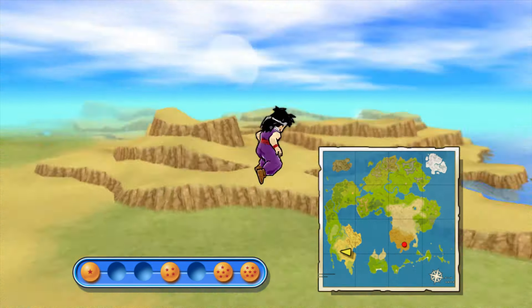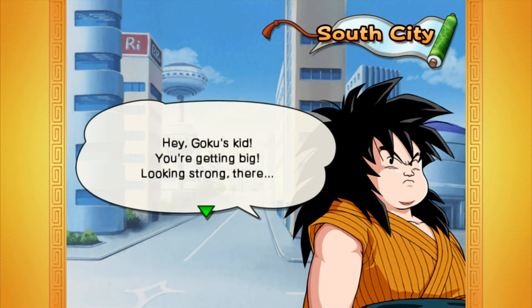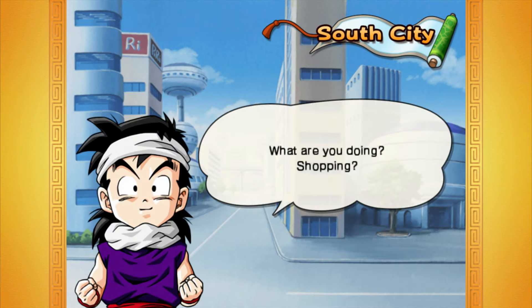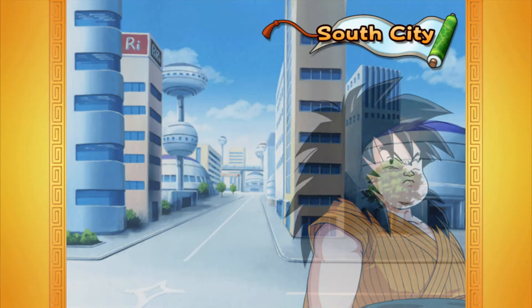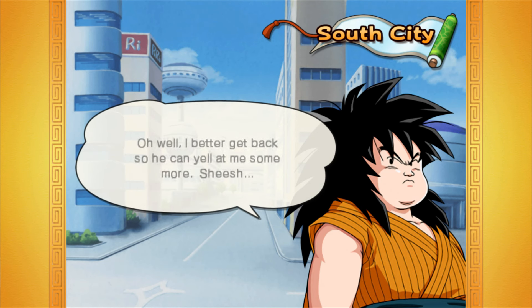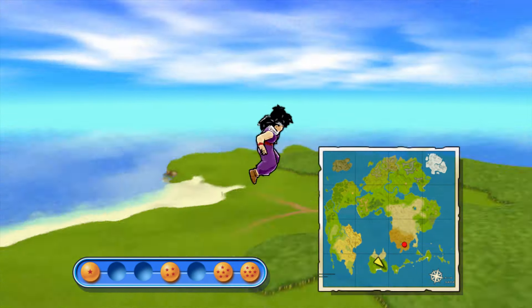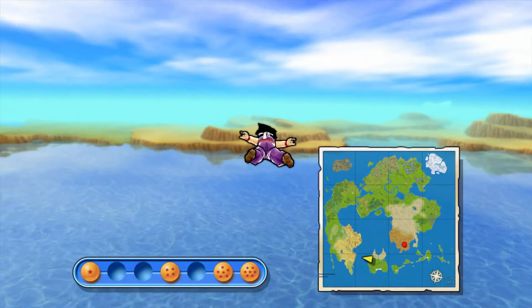The next place we're going to head to is South City, just over here. We meet Yajirobe — he says Gohan is getting big and looking strong, mentions he's Korin's little errand boy. After that event, head back over to the desert and in the mountain area of the desert I'll use the chi-finding mechanic and head to these mountains.